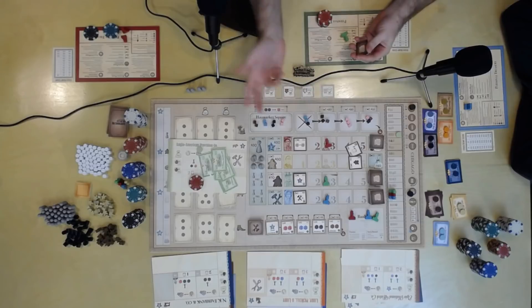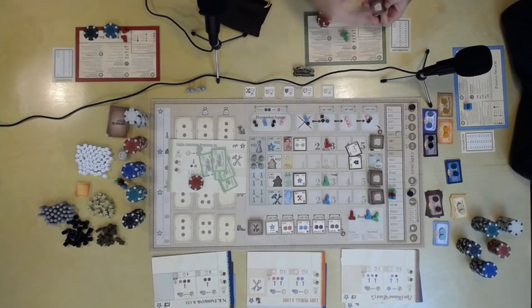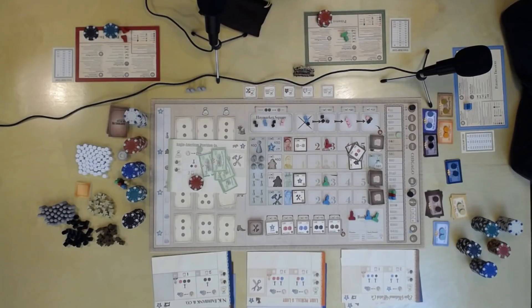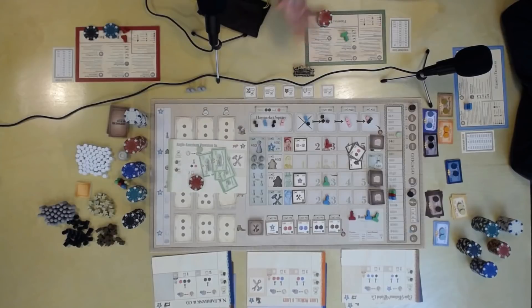Buildings are important because these are action spaces. You get to choose, as you're playing the game, what action spaces you want on the board and what action spaces you don't want on the board. You're going to think: I think this is going to be really popular, I think Emily really needs this for her company, so maybe I place that building down instead of this other building — because it's going to pay me a lot of money.